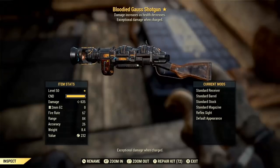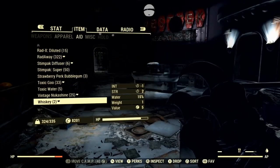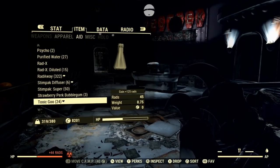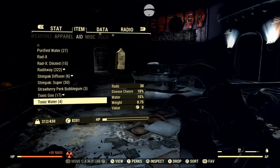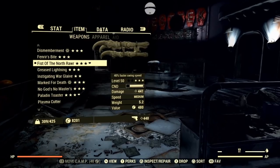Now for the bloodied weapon. Even if it is only a one-star, it will serve you well, especially if your build is built around that weapon type. The bloodied legendary effect on weapons works such that the lower your health gets, the more damage you deal. This scaling continues all the way down until only 5% of your health is remaining, at which point you receive roughly 100% extra damage output — which is pretty powerful. This in combination with other features is why I deal so much damage with my bloodied weapons.